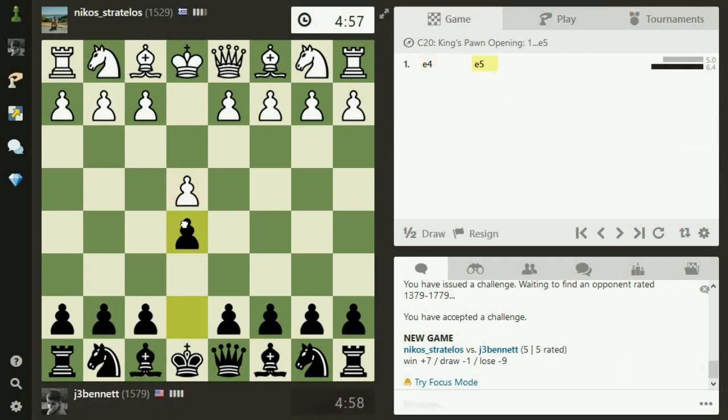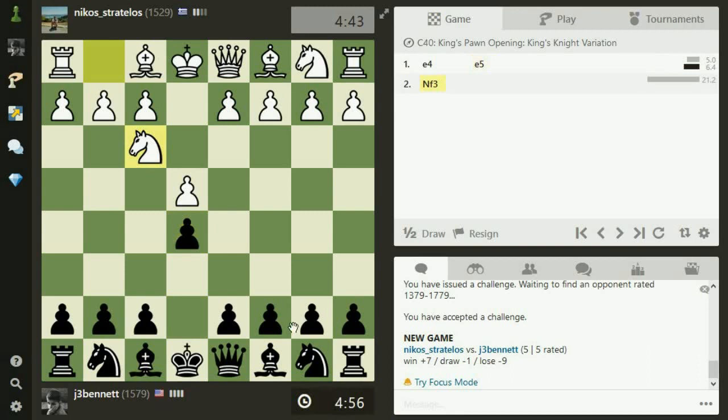Let's see what he does. He's surprised by E5 — he doesn't have a plan. It's like the most popular move at the top level these days. Everybody plays the Berlin defense or something like it. But I will go for the traditional Rui Lopez. I won't play the Berlin.